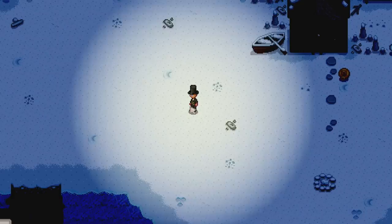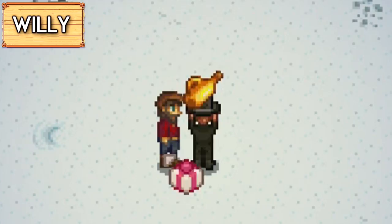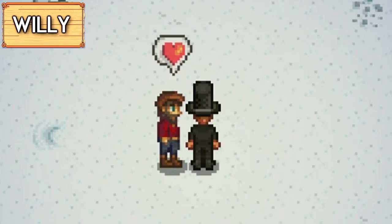Next is the fisherman Willy. His most loved gifts are catfish, diamonds, iridium bar, mead, octopus, pumpkin, sea cucumber, and lake sturgeon.